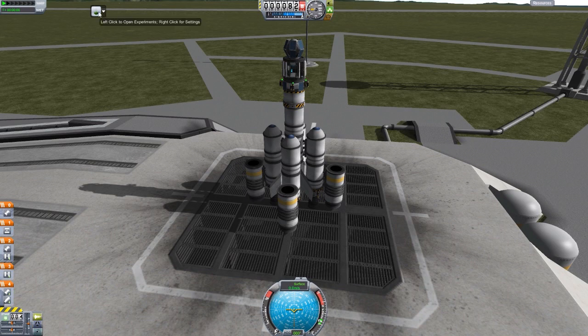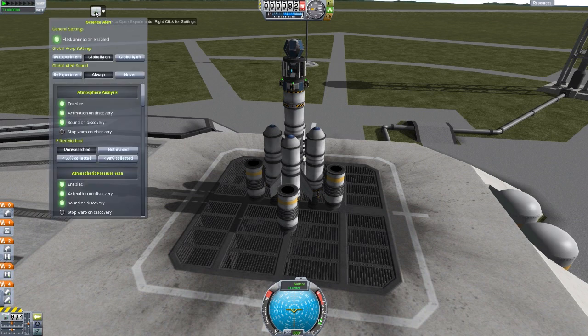The cool part about this, besides just warning you when you can actually do science, is that you can have it basically stop time for you if you're warping, and just all sorts of settings. So instead of left clicking, if we right click instead, we get the settings. You can actually turn off the animation if it annoys you, and even turn off the sound if you don't like it. What it is defaulted to is the global warp setting by experiment and global alert sound by experiment. I turned it globally on because I like that, and same with the sound.